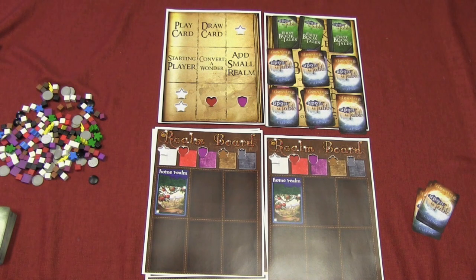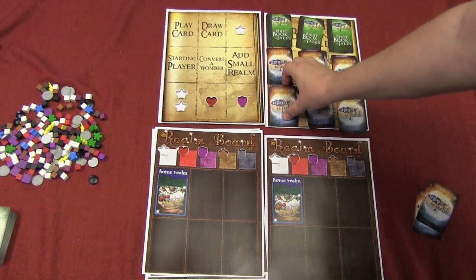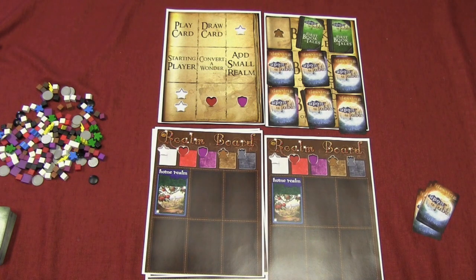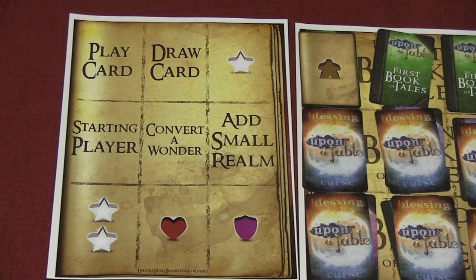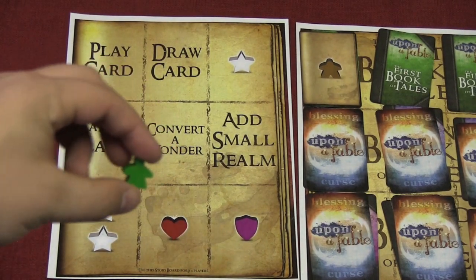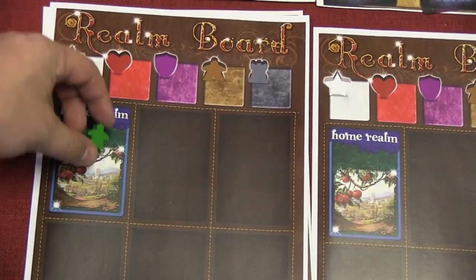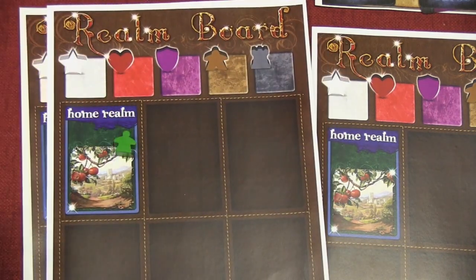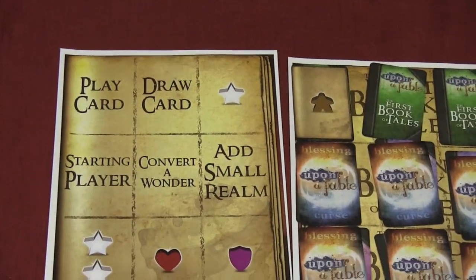There are nine stories in the game. Each story is split — there's the first book of tales, the second book, and the third book. At the beginning of each story, the first thing you'll do is turn that over. Players are going to have a certain number of fables. Think of fables as workers that you can put out. You get one for each realm that you have. At the beginning of the game, each player has a home realm — this is their player board and a spot to keep the different resources that they get. Each realm can support one fable, and they're going to send this fable out to one of these spots.